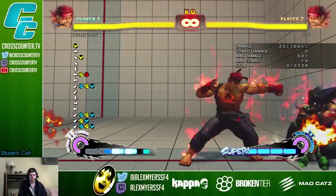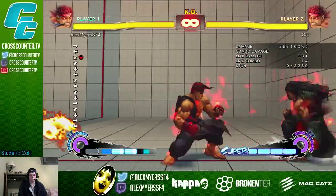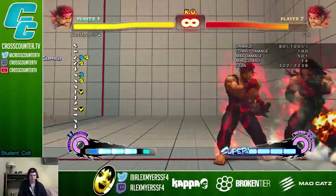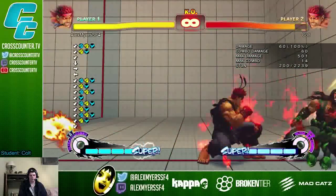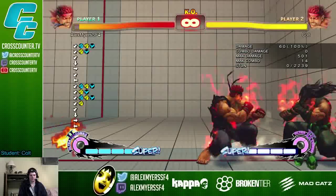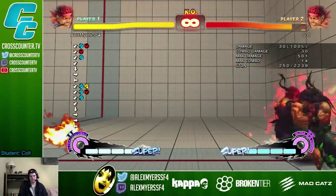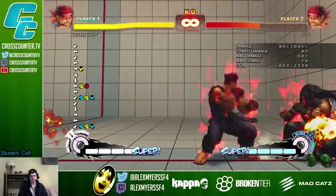Yeah, you will body them. Regardless, I want you to try doing wake-up DP after I sweep you. So I did my crouch medium punch check right there — I delayed it. Right after you woke up I didn't do it immediately, I gave it a little delay. By doing that it gives me time to bait you, I can frame trap you too. This is basically how you mix up your frame traps with delayed pressure.